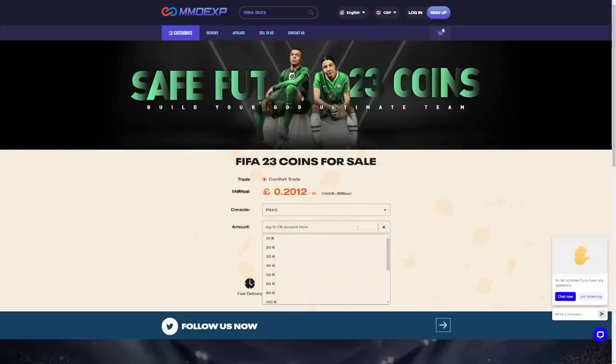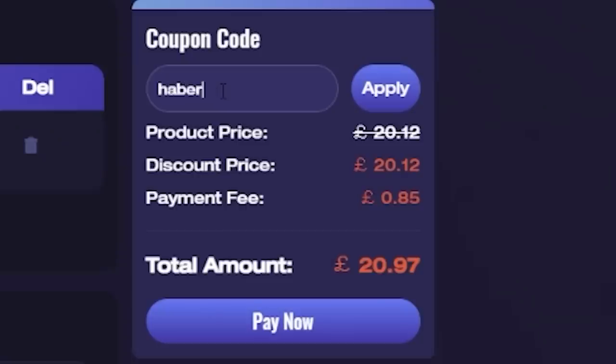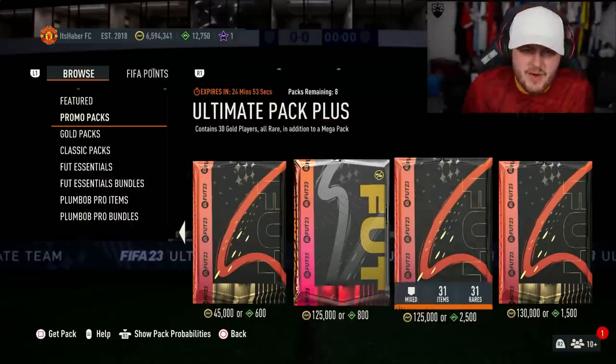Today we've got my Centurion's 100 player pack as well as a bunch of other packs in the store. Let's jump straight into it. For cheap, fast and reliable FIFA coins, check out MMO Exp — there's a link down below, and use code 'heybutton' to get yourself five percent off all of your orders.